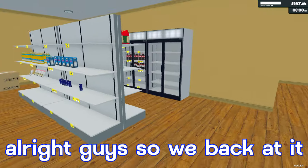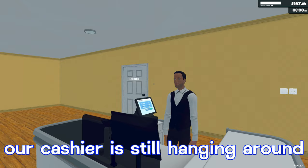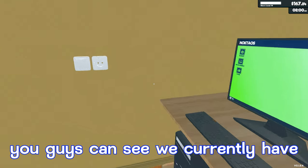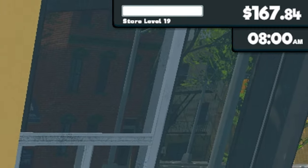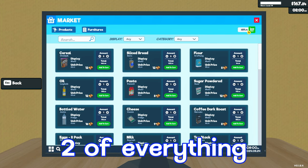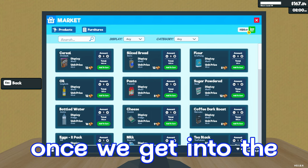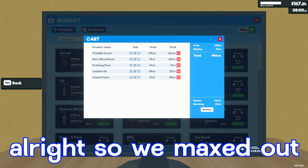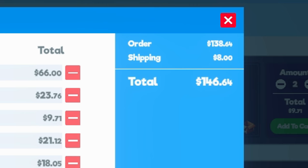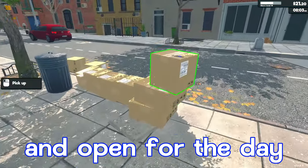All right guys, we're back at it. You remember last time we were playing this, we ended up buying this expansion over here. Our cashier is still hanging around. We are starting to run low on most of the stock. We currently have $167.84. We'll head to the market and start buying two of everything. We don't have too much money right now so we can only buy certain things for the meantime. We maxed out our shopping cart and our total is $146.64, so we'll purchase that and since we have our cashier we can go ahead and open for the day.